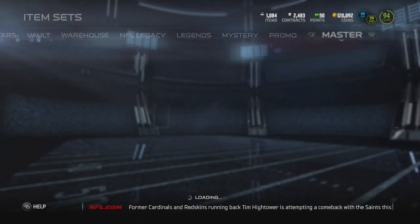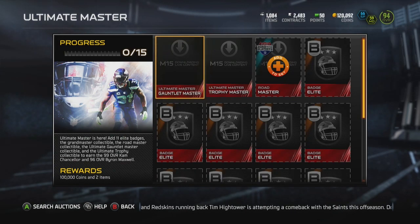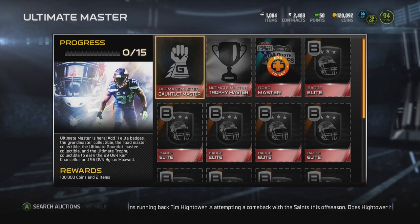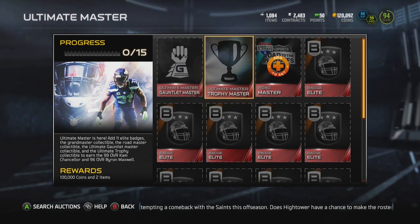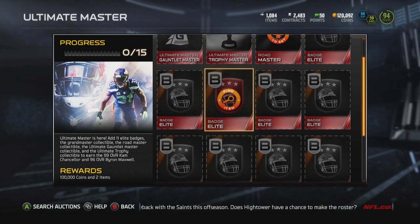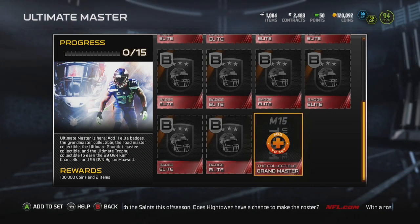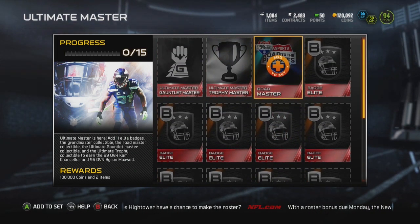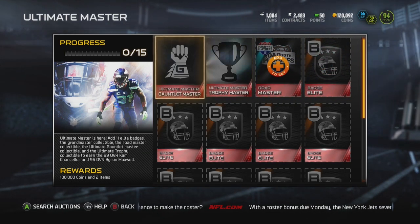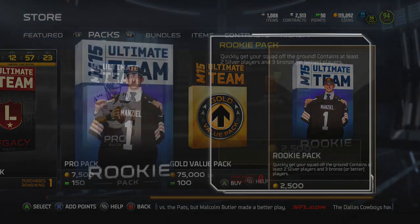The last thing — I know this isn't a coin making method, but I wanted to show you guys this set. You have to add the Gauntlet Master, which you get from those 33 solos; the Trophy Master, which you get for finishing the Barry Sanders set; the Grand Master from the Mutt Master; and the Road Master for finishing the Earl Thomas set.